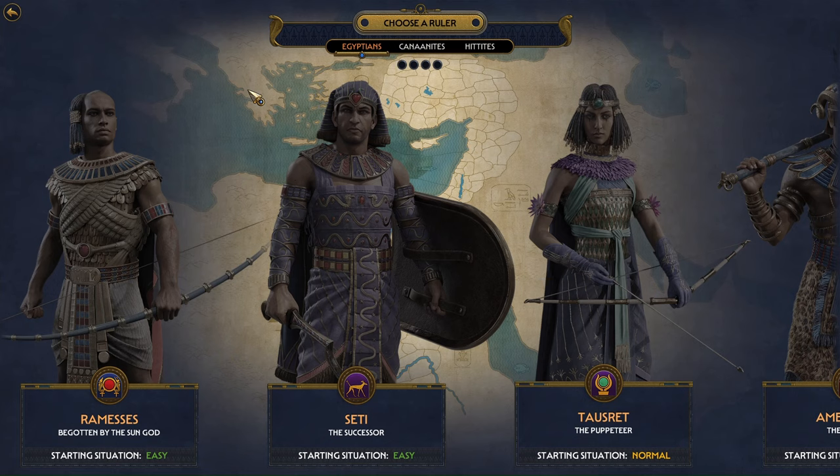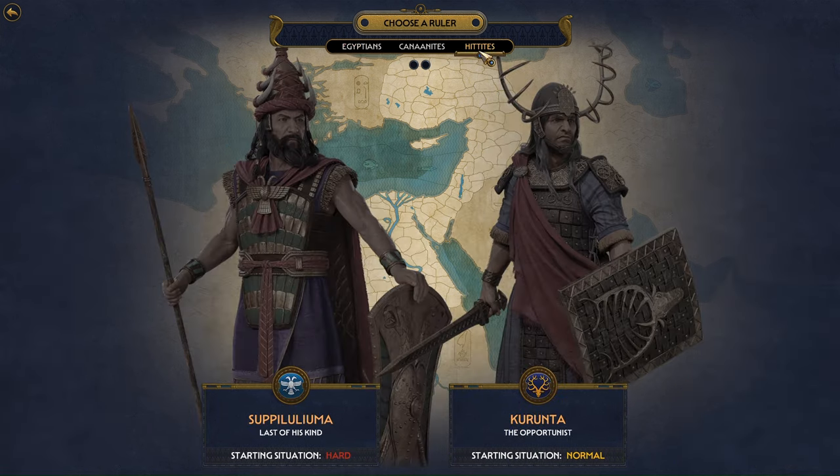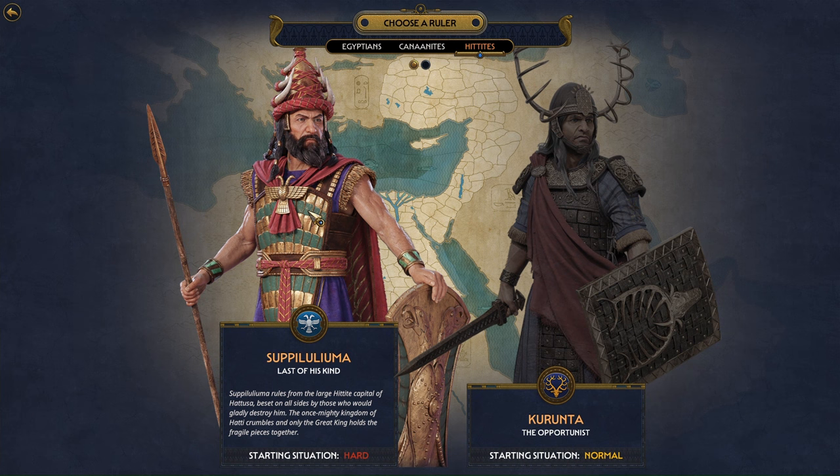As Gudea of Lagash, of course, I'm excited. We're going to be playing in this campaign as Shupiluliuma, the last of his kind. Shupiluliuma rules from the large Hittite capital of Khatusha, beset on all sides by those who would gladly destroy him. The once mighty kingdom of Hati crumbles, and only the great king holds the fragile pieces together.